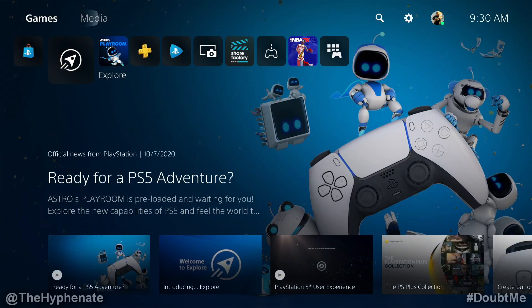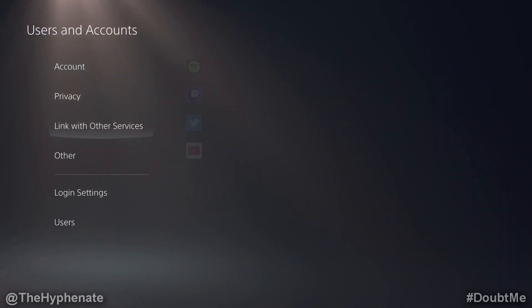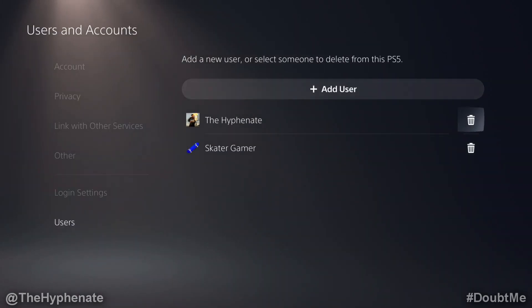Now I'm going to go up to the settings on the top next to the profile icon. Then we're going to go to users and accounts, scroll all the way down to users, and here you see a trash can next to each individual profile.